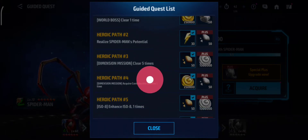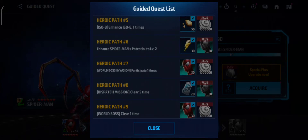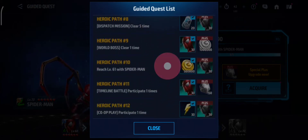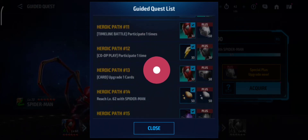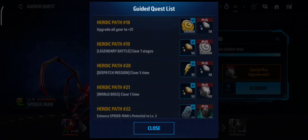World Boss, then Spider-Man competition release, then Dimension Mission, Contribution Reward, ISO-8, Potential, World Boss Invasion, Dispatch Mission. World Boss Level 61. Timeline Battle, Co-op Play, Card Upgrade. Level 62: Danger Room, Dimension Mission, World Boss.